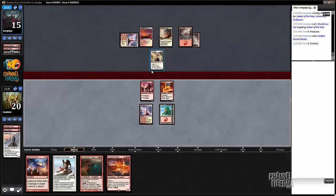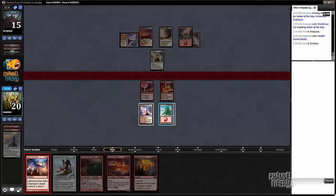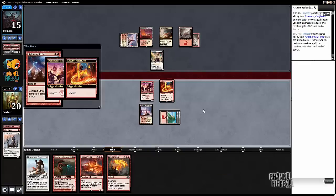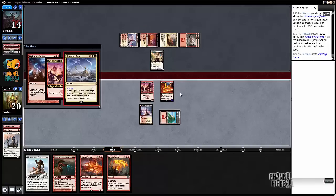Soulfire Grandmaster for us to kill — I'm just gonna go ahead and strike it. I think I'd still rather be saving Chain for a potential Thunderbreak Regent, or Kolaghan. We're probably gonna get Crackling Doomed here.